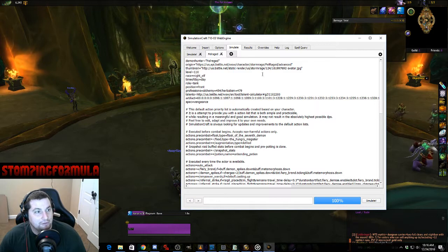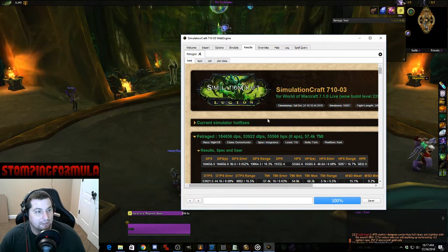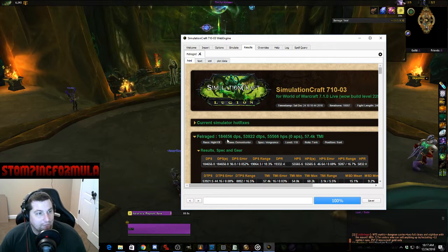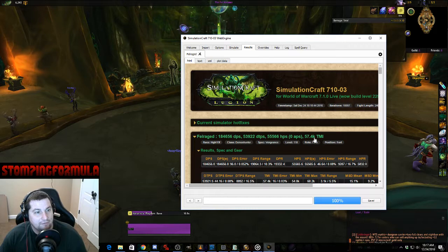After you hit the Simulate button and it runs through everything, you'll get your Results page. It's going to tell you your DPS — mine is 184k damage taken per second, around 54,000 — and heals per second at 55,000. Your TMI index is 57.4k.